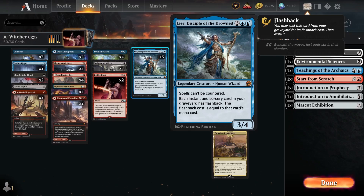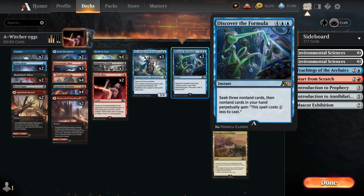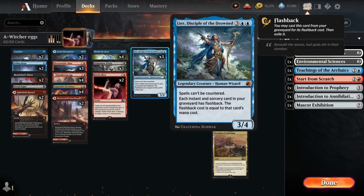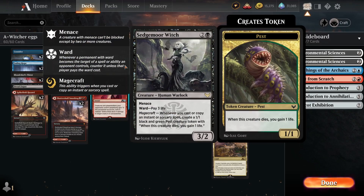You guys know what Lear is — 3/4, can't be countered, and lets you play instants and sorceries from the graveyard. Because of that we're playing Double the Formula, which can discount any spell in your hand while seeking 3 cards (costing up to 9). The discount is perpetual, so when it goes into the graveyard it's still discounted and you can replay it with Lear, triggering lots of pests.